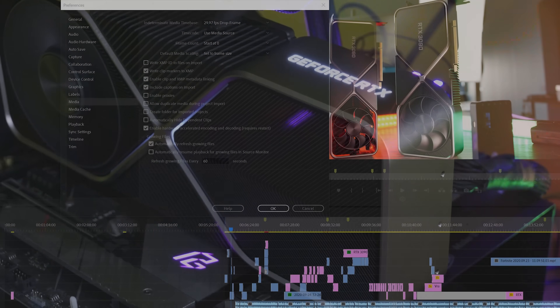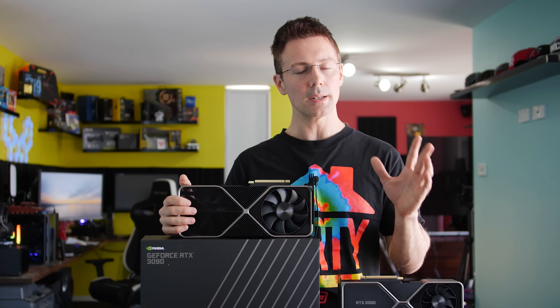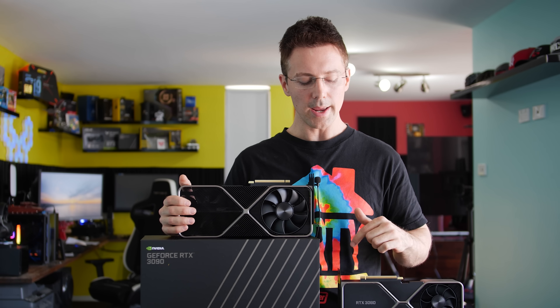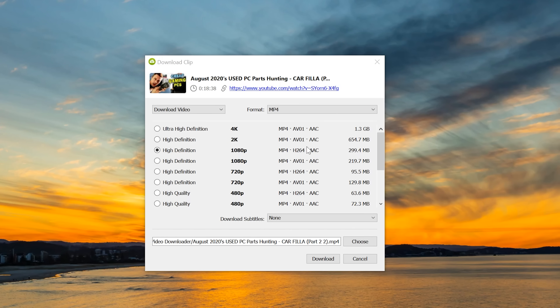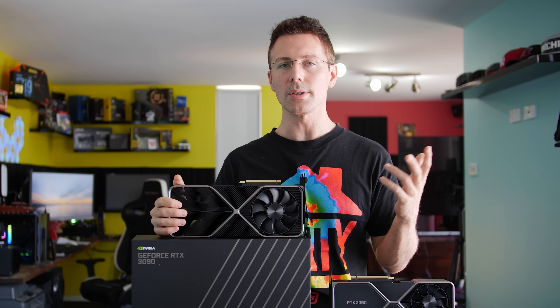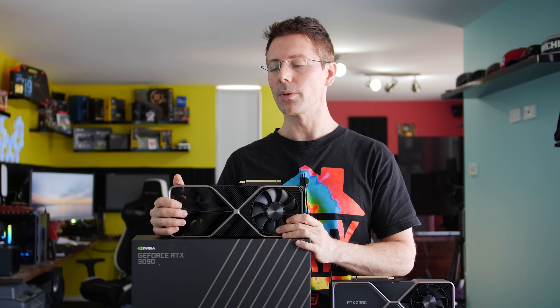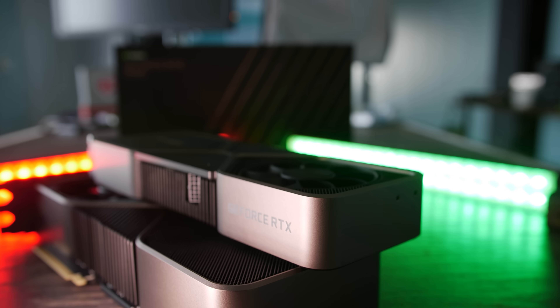The RTX Studio driver set is something I personally use in Premiere Pro, and all RTX cards have that — these cards are no different. One benefit I missed in my RTX 3080 review: these new RTX 3000 cards have AV1 decoders built in. AV1 is a new open-source container giving much better efficiency than H.264 and even H.265, which carries many royalties. YouTube is already using the AV01 codec, and while decode support is nice, I'd like to see an AV1 encoder on future cards as well.